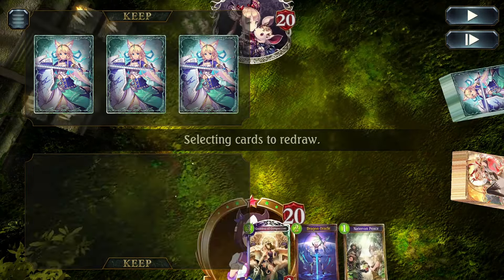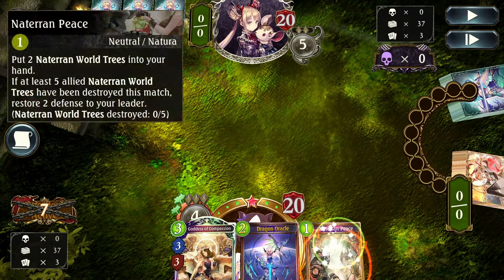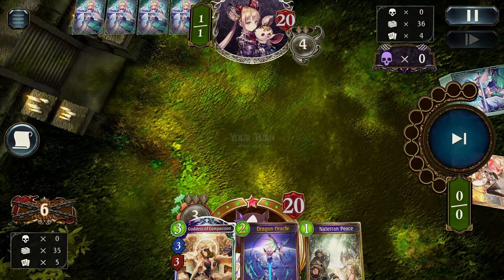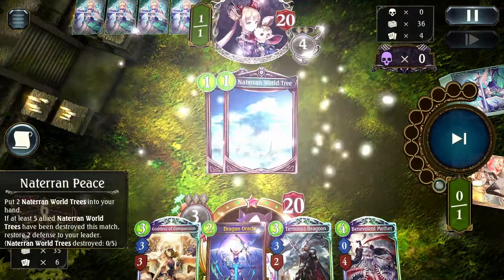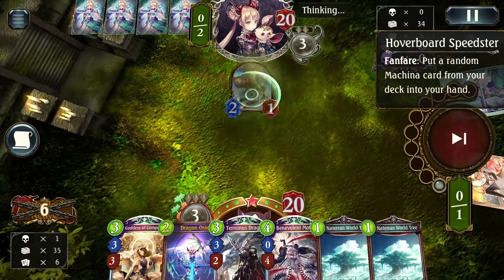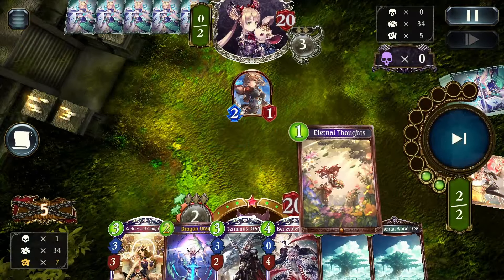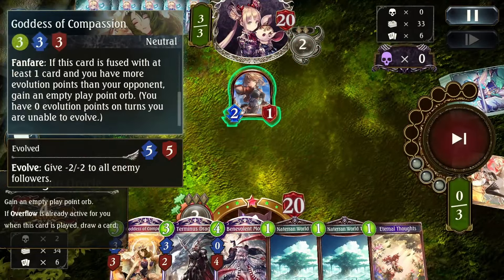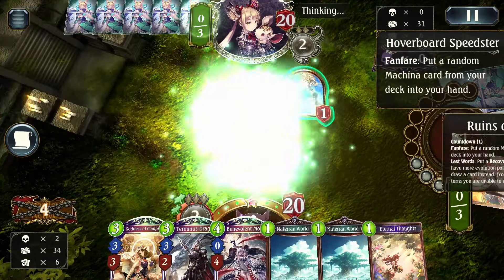For the mulligan, we just keep the Terran piece and the Dragon Oracle — early tree generator plus ramp, always nice to have. We don't really need Callous and Compassion early on, even though it is ramp. Actually, Callous and Compassion is more important for her Transmute in this matchup. Both uses of her are relatively important, so you have to decide which use you want in each game.